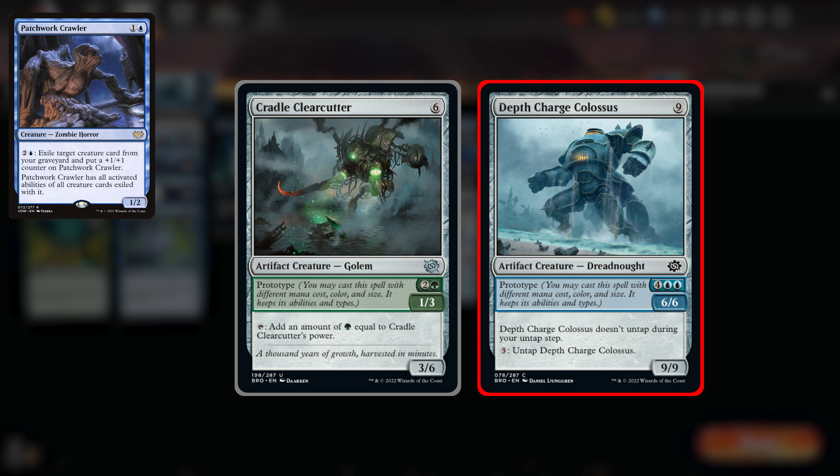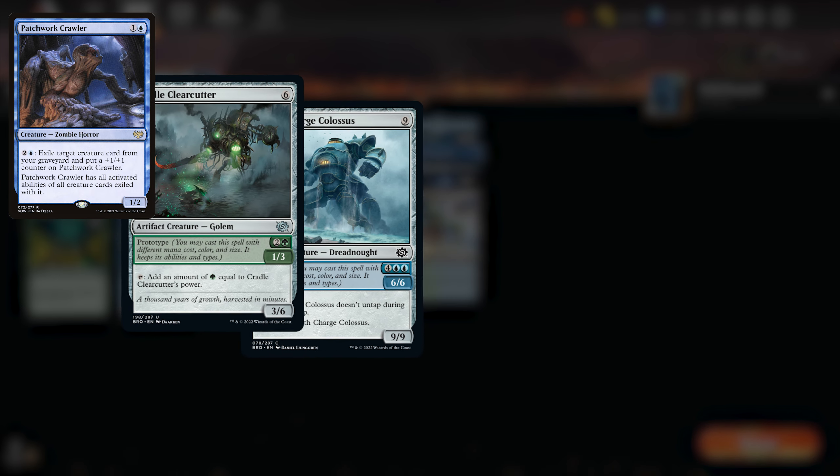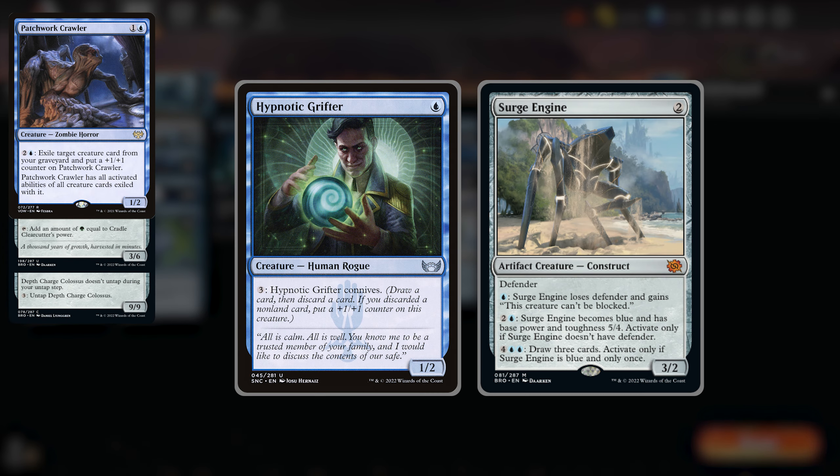What would be great now is if you can increase the Patchwork's power to net gain mana every time you loop the tap-untap combo. This is achieved by exiling one more creature — I'm going to be using Hypnotic Grifter. It's a 1-drop 1-2 that for 3 colourless mana connives. You can now use your excess mana to connive, add more counters and power to tap for more mana, and whilst doing that, filter through your whole deck to find your other combo pieces. You essentially have lethal at this point, but be sure to have at least 2 blue mana available — this is very important. We're going to be looking for Surge Engine, then utilise its activated ability. We will discard it when we find it by conniving, exile it with the Patchwork — which does use the blue mana — and then activate its ability to make it unblockable for just one more blue mana.